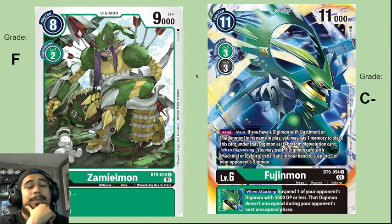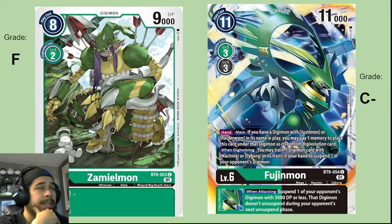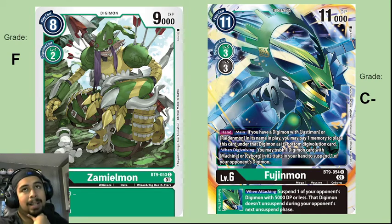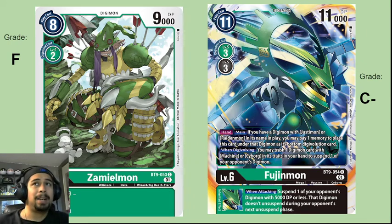Tamuomon is going to get an F. Nothing outstanding — high DP but just a beater. You don't want to check into security with 9000 DP at level five; that's not enough. If this were a champion swinging for nine that would be different, but not at level five.